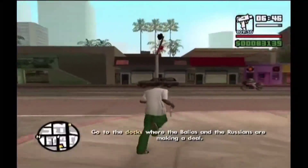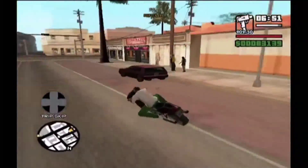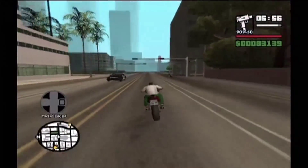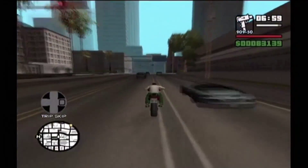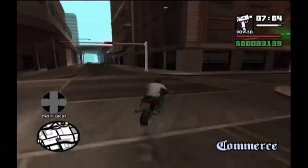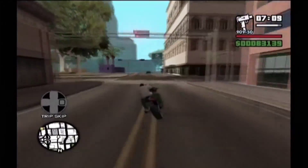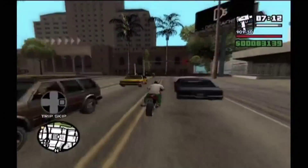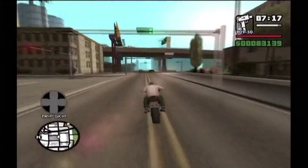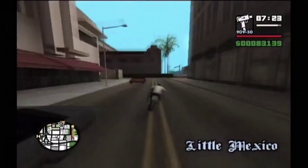Hi everyone, and welcome to part 38 of my GTA San Andreas 100% walkthrough. A very interesting point to mention: this mission contains a vehicle conversion trick where you can convert any vehicle — any bike, any car, any truck, any plane — into fireproof, explosion-proof form. Check the video response for more details. In the special vehicle guide, I also mention how to get rare vehicles from the Vigilante mission, which you can also use to transform into fireproof, explosion-proof form.